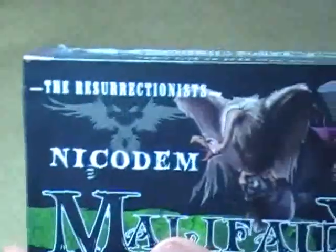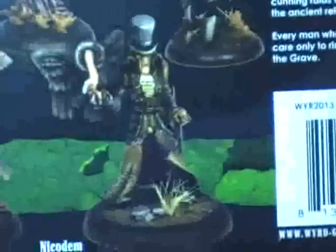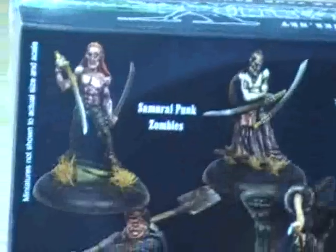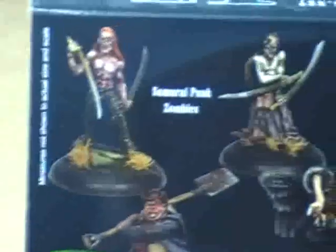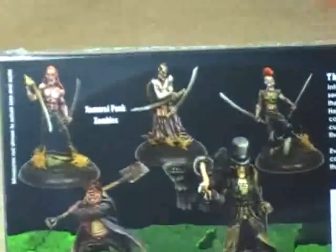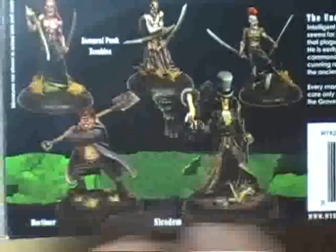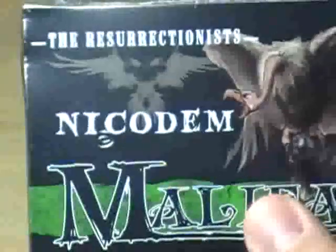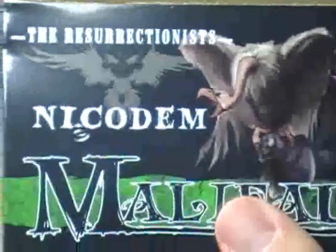Next on the list is the set called Nicodem — I'm assuming it's kind of short for Nicodemus. This is another sort of weird west kind of set. Here we have Nicodem, who is apparently the undertaker of the alternate universe. We have this guy Mortimer, who is obviously a grave digger with a cool little shovel. We have these three guys at the top called Samurai Punk Zombies — sort of weird west meets Japan, maybe like Kung Fu with a David Carradine vibe. The paint jobs on all of these figures in every one of the sets is just incredible — just beautiful, beautiful miniatures. If you want to see Nicodem as our first review on Tuesday, put a comment in the comment section below.